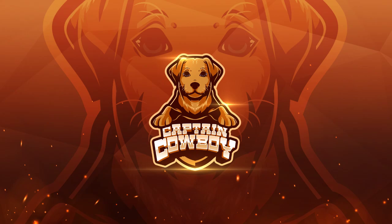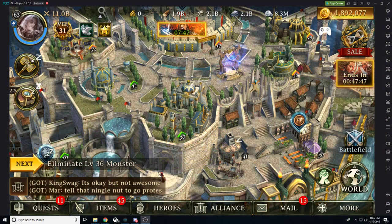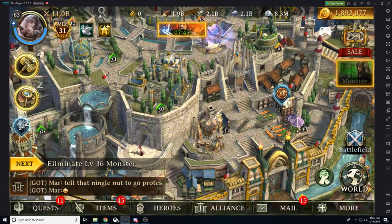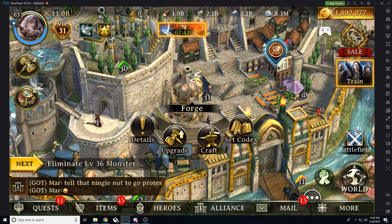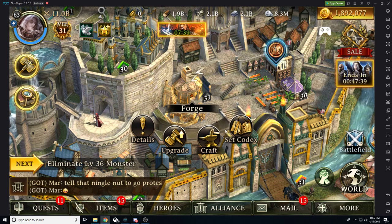Hello ladies and gentlemen, welcome back. This is Cap'n Cowboy with your boy Swag in the building, the MC Hammer. Tonight we're going to be talking about Iron Throne Beginner's Guide Part 10 of the miniseries. We just talked about equipment earlier, and now we're going to be talking about how to craft.